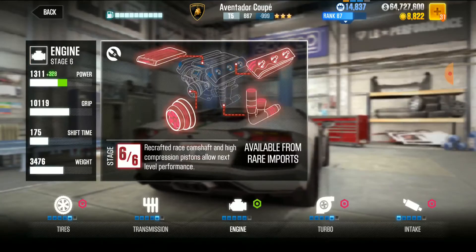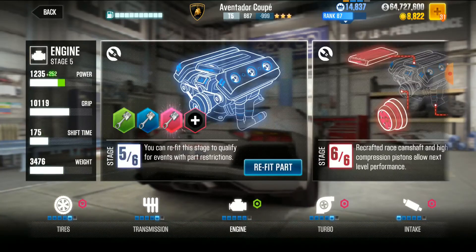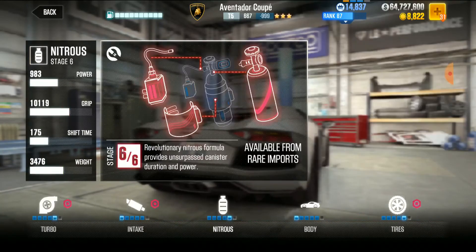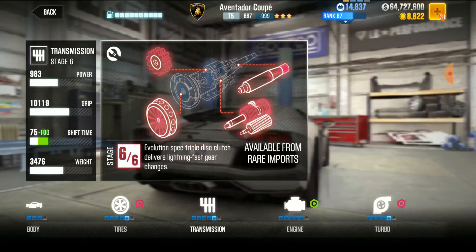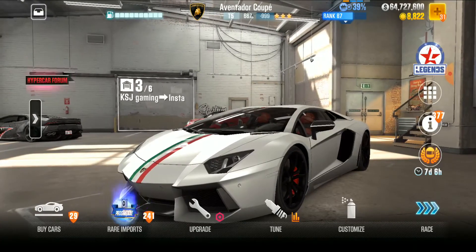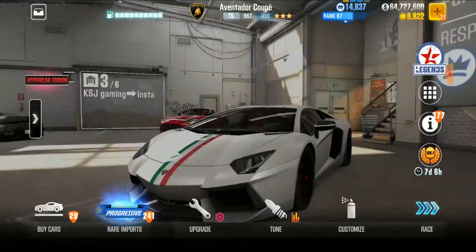I believe I stripped — literally I don't have any stage six for this car. I bought and stripped two Lamborghinis, which cost me a million bucks each — basically two million dollars just to buy and strip them. Getting all the fusion parts just took forever. The reason I have all these right now is because I've been getting my free Lamborghini boxes every day, but now there's limited time.